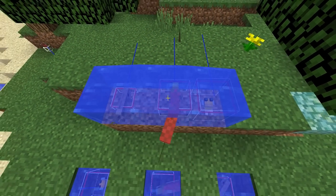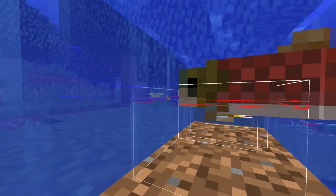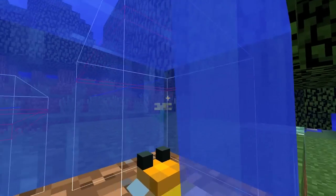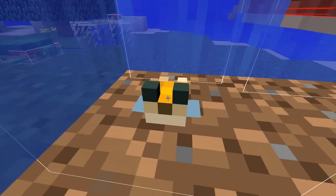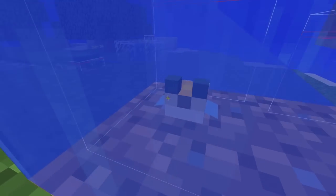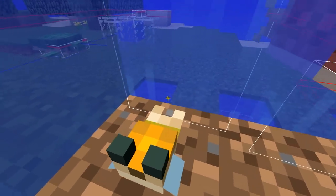Each fish is also unique in size. The cod is the smallest, less than half a meter tall. The salmon is exactly half a meter tall, and the pufferfish is just under one meter tall. This is a pufferfish I summoned with no AI so it wouldn't move around. As you can see, he's not puffed up — he's in his smallest form and is really small. Although his hitbox remains the same size, so when he puffs up his hitbox doesn't change.